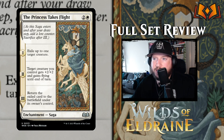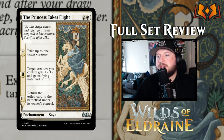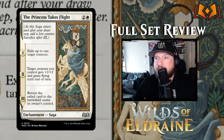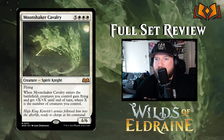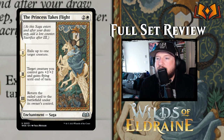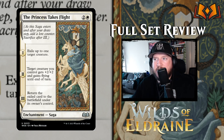So chapter one is exile a target creature. Chapter two is target creature you control gets plus 2/plus 2 and gains flying until end of turn. And chapter three is return the exiled card to the battlefield under its owner's control. If your opponent has something scary you can phase it out for a turn or two, but if you have something you want to blink, you could do that as well — say, blinking your Moonshaker Cavalry to get that ETB trigger a second time. If they have something stopping you from attacking, you can exile it for a couple turns and then attack. It's not bad.